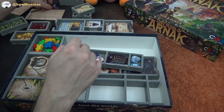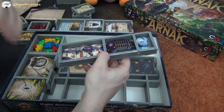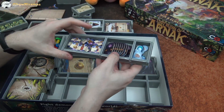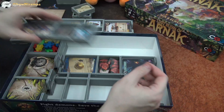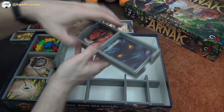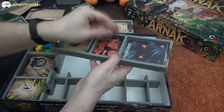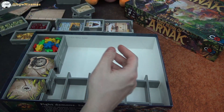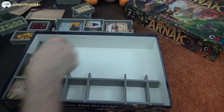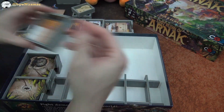Matz made a solo playthrough so that is on the channel if you're curious, but I will make a campaign playthrough as well. There's a solo campaign out now. I have some tokens here for the setup, and this big piece with the fear cards, the basic cards for the players, and setup tiles for the research board. Over here are player pieces in a little box and the temple tiles that you put out during setup.